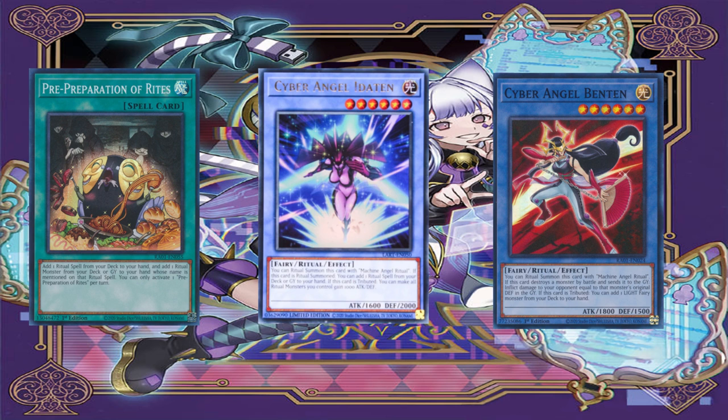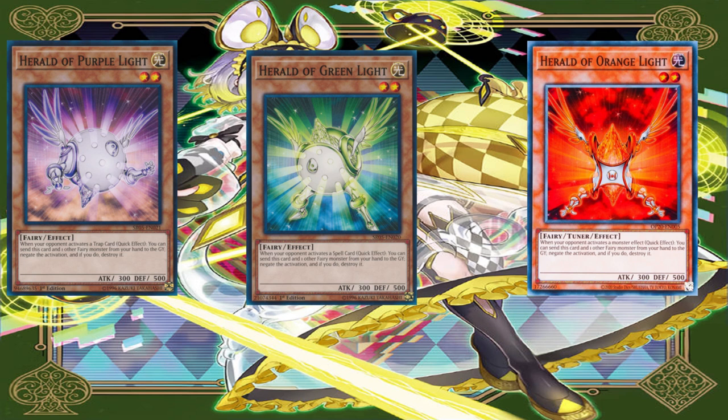If you have a good starting hand, you'll activate Pre-Preparation of Rites, add yourself Cyber Angel Benten or Editon, and use Benten's effect to add yourself the Herald Monsters. You can choose the amount of Herald Monsters you're going to add — how many Herald of Orange Lights, Herald of Green Lights, or Herald of Purple Lights you're going to play.